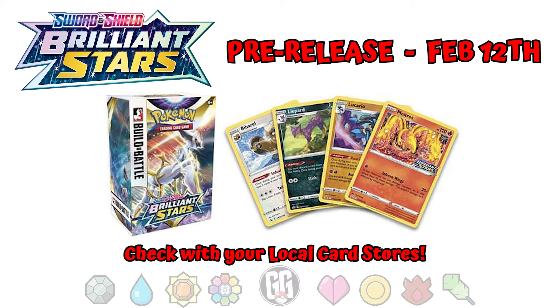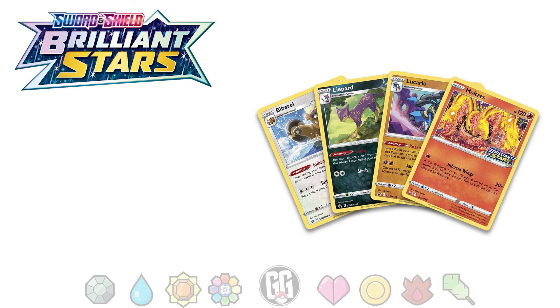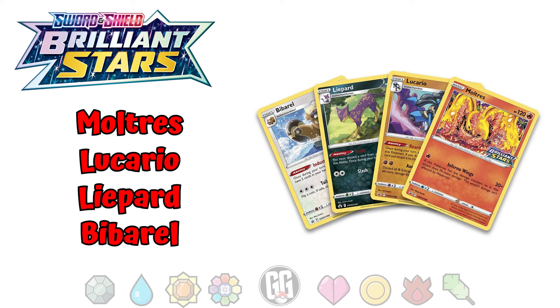These Build and Battle boxes include four packs of Brilliant Stars, one of four Black Star promo cards stamped with the set's logo, and a special evolution pack which is designed to help players build a deck. Black Star promo cards that can be found in Brilliant Stars Build and Battle boxes include Moltres, Lucario, Lilypad, and Bibarel.